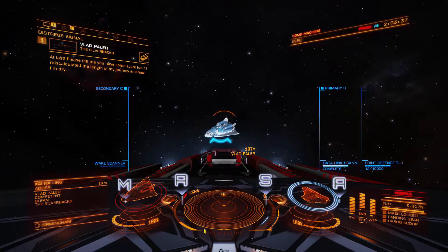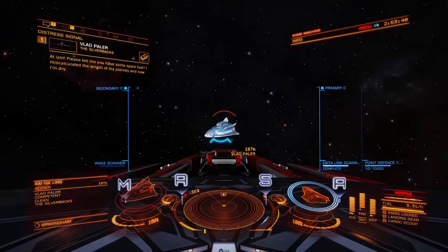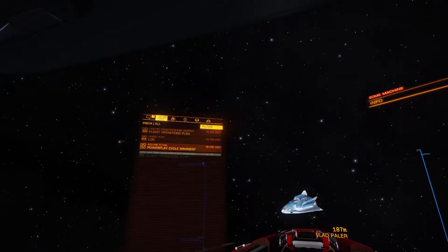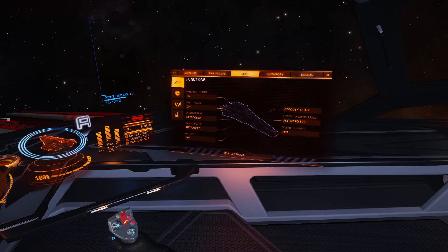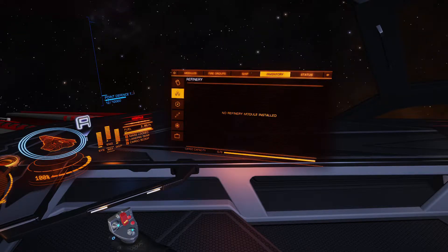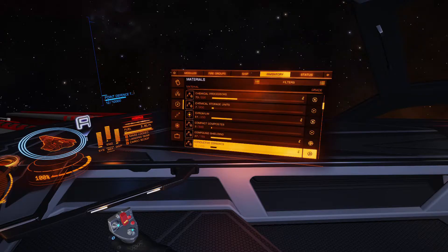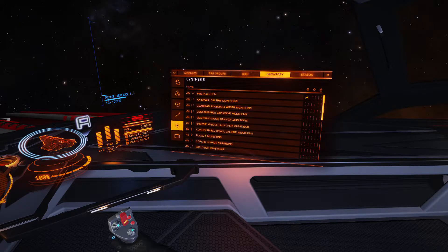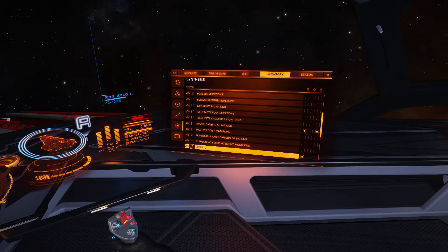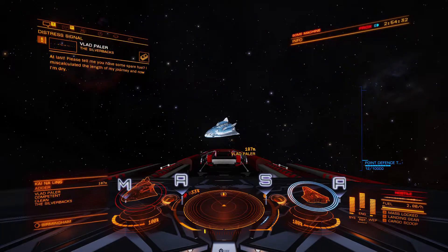I'll try scanning them. Anything in the comms panel? Nope. I should have a look whether I'm carrying anything that might be able to help. I know I don't have any limpets, but maybe I can just drop hydrogen for them? I've never refueled anyone before so I don't know for certain, but I have a feeling I won't have any hydrogen other than what's in my fuel tank. No hydrogen in my inventory as expected — so am I able to synthesise some? I really doubt it considering it's the second most basic element in the universe. Looks like I can synthesise fuel for the SRV but not for my ship.